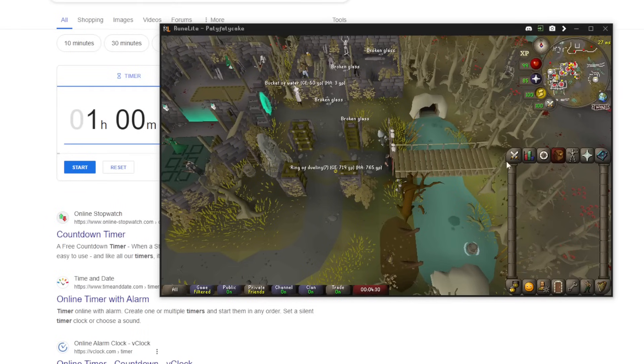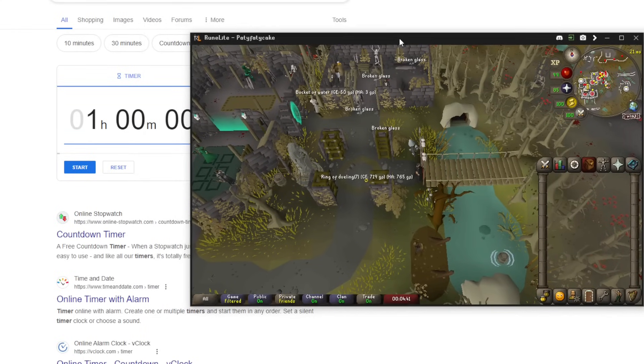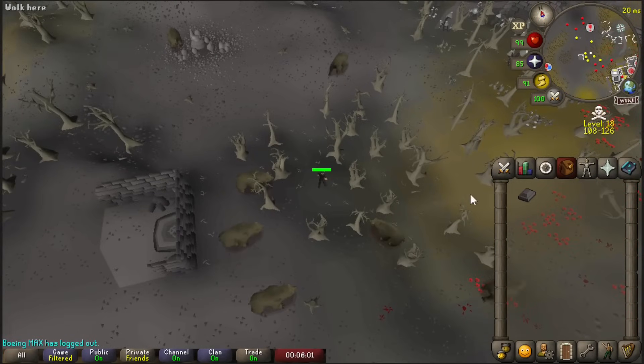Alright guys, geared up, ready to go. Got one hour on my Google timer. I don't know how to incorporate a timer into RuneLite — if there is a plugin, please let me know in the comments below. The very first thing I'm going to do is just collect a few iron bars here at the spawn just to get some starting cash.